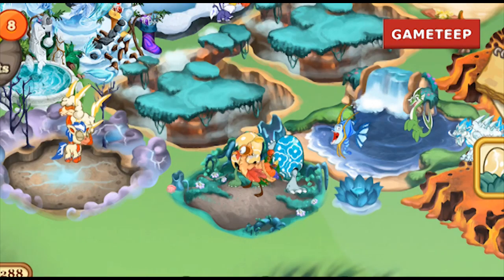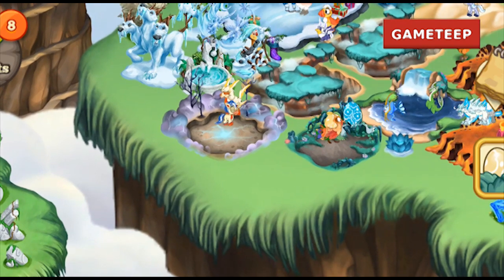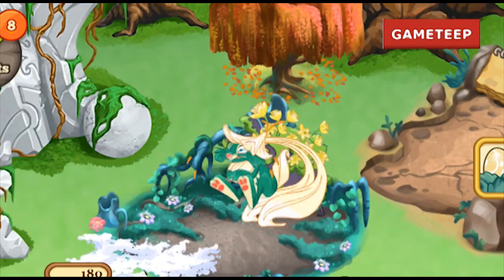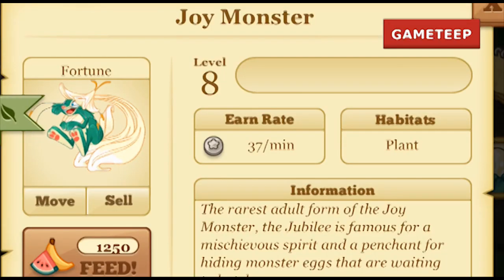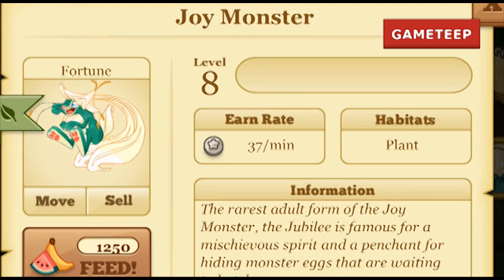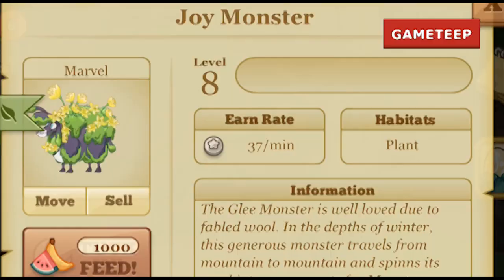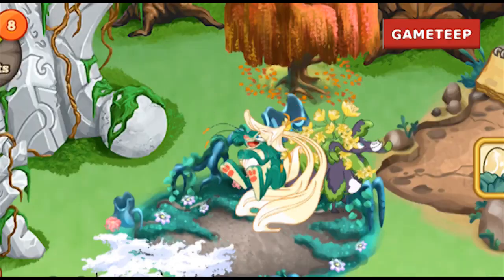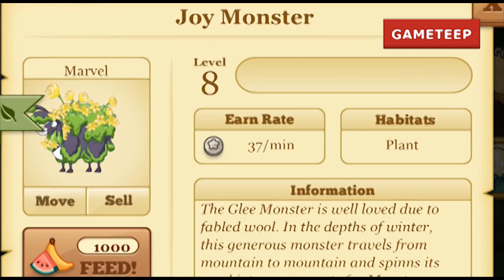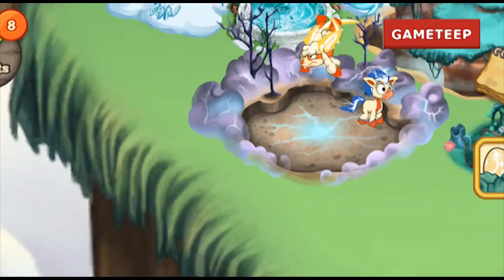The monsters I want to get — I like the jubilee monster. This one is cute; it's fun, it looks jolly and happy. The other monster kind of looks like a goat, I don't know. Anyways, that's what happens when you evolve the egg monsters for Easter in 2013.